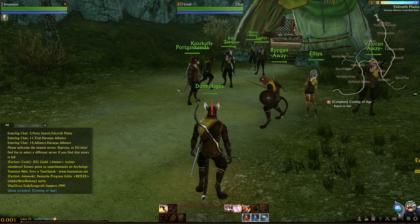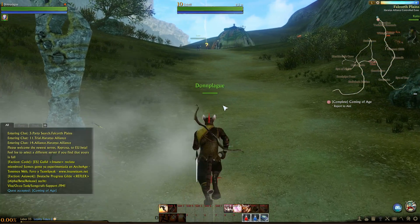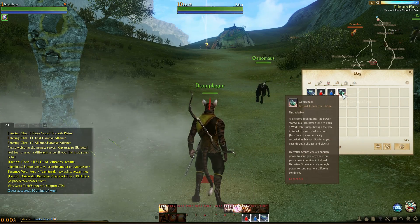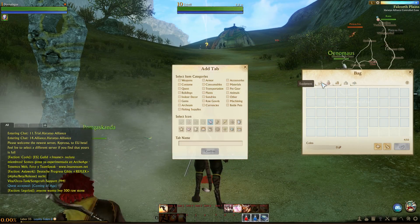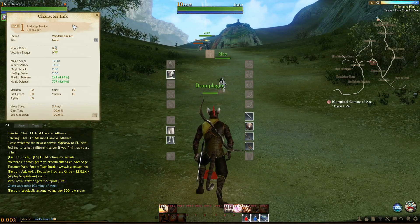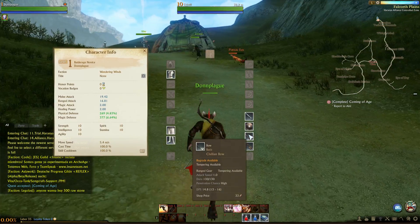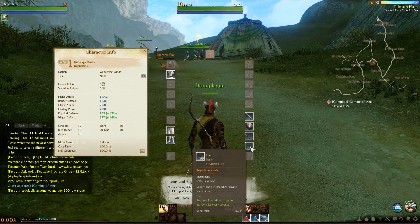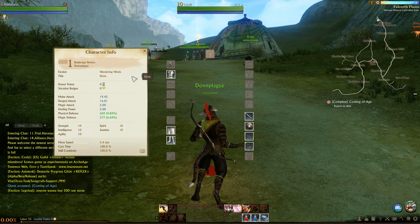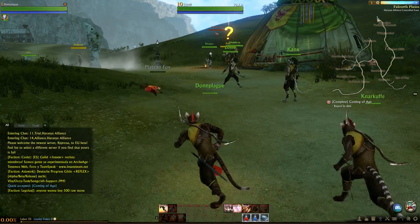Inventory — got some stuff. And C for character info. Wearing a sword, shield, a bow, and loot. Pretty basic — Level 1. I guess the customization carries through when you play.